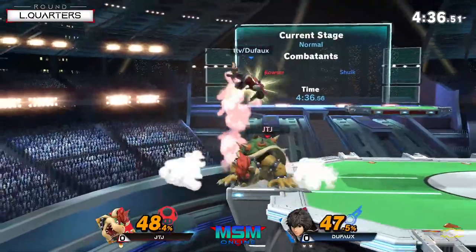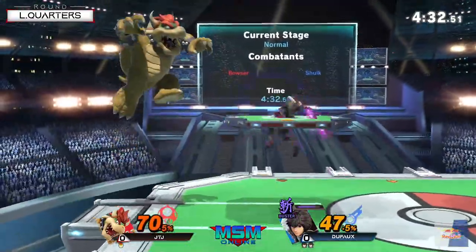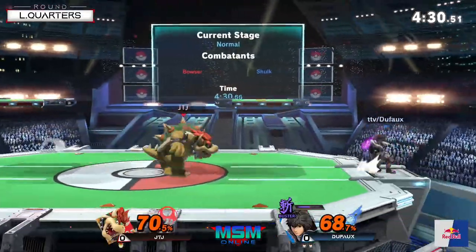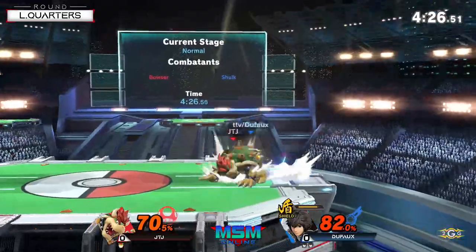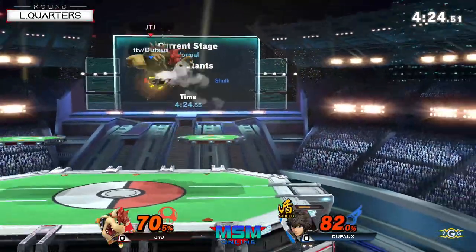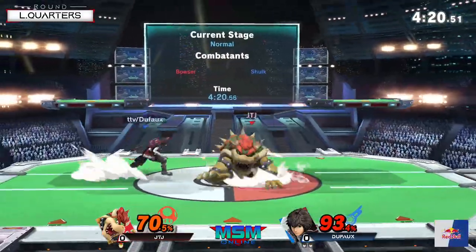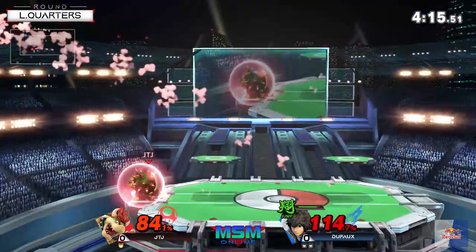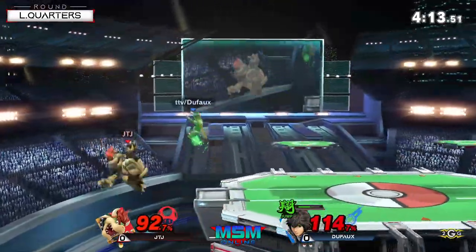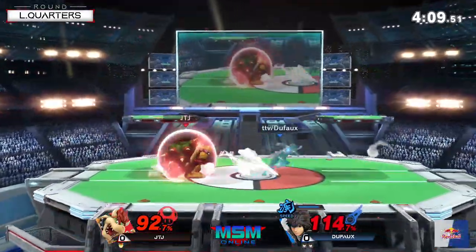Someone neutral air. You can confirm onto other neutral airs or forward airs, depending on percent. Good use of empty hop there, just to kind of bypass the flamethrower and find another opportunity to get in. Every time he empty hops or double jumps, he can stall an aerial and then hit JTJ for the shield drop. That's kind of how you're supposed to play with Shulk — if you're just attacking the same rhythm, it's not good enough. So you want to mix up the timings that you use your aerials, especially on shield.